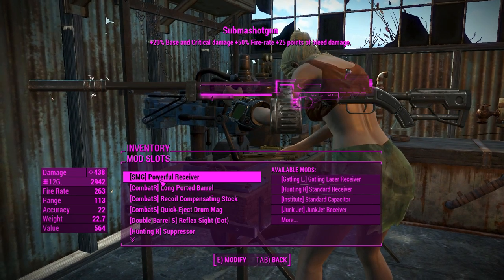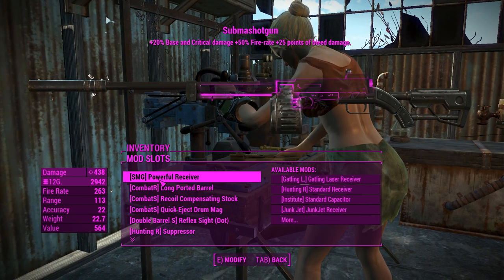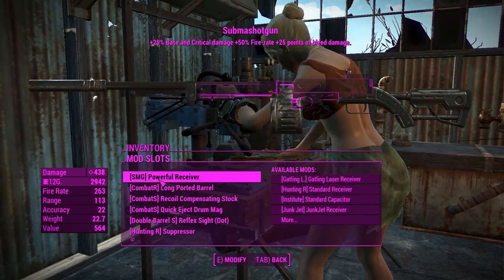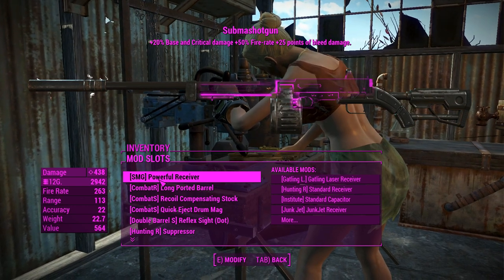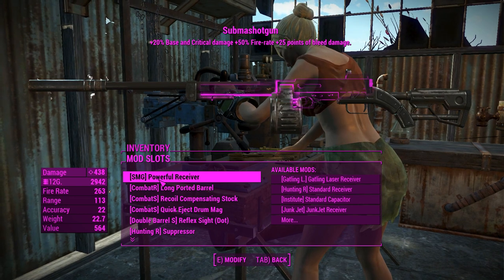I got the powerful receiver from the submachine gun and that'll give us the best damage. If you want an even higher rate of fire, be sure to check out the rapid receiver for the submachine gun. If you want it to speed through even more shells, chuck that on, but I went for the powerful receiver for better base damage.